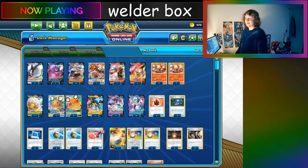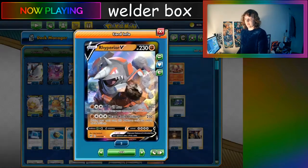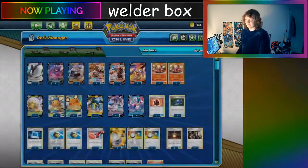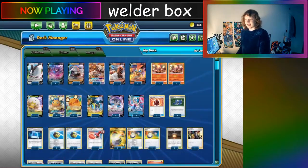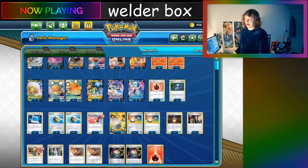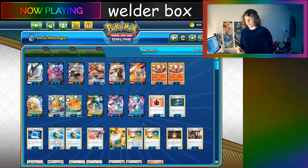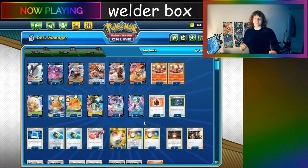Hey everybody! Today I'm going to be showing off a very interesting Welder Box deck with a variety of attackers including Vicavolt V, Riparior V, Torkoal V, Heatran GX, and Milotic V. This is a really interesting deck that uses both Welder and Aurora energies to load up a variety of attackers depending on your matchup in order to have optimal utility against a variety of different decks.